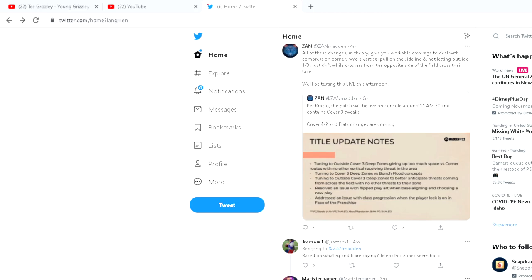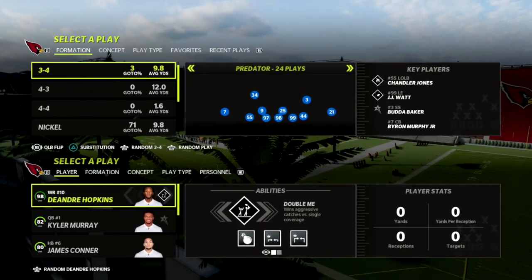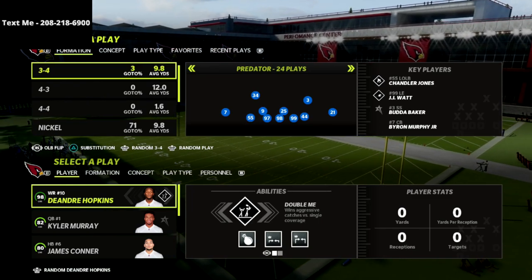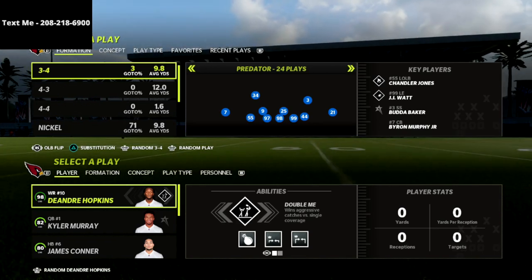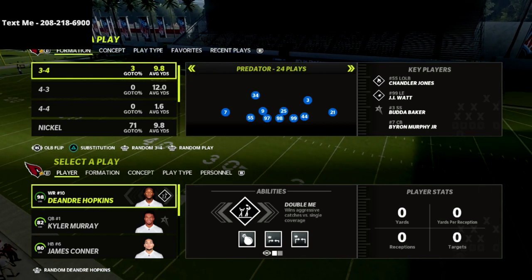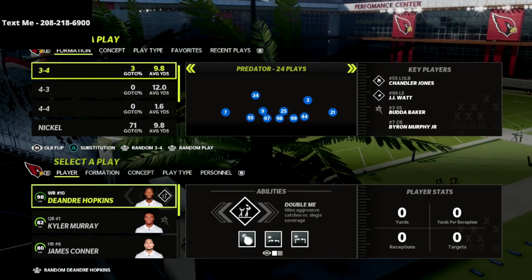So that being said, I want to jump over to gameplay here. And if you're new to the channel, be sure to subscribe — I post new videos like this every single day, designed to help you get better at Madden 22. Also, if you want to join my text message membership, it's completely free. You get free offensive and defensive schemes sent directly to your cell phone every single week. The way you sign up is to text the word Madden to 208-218-6900.